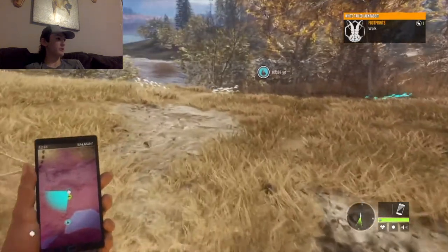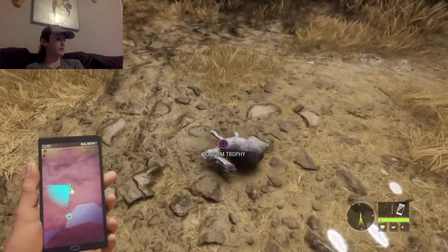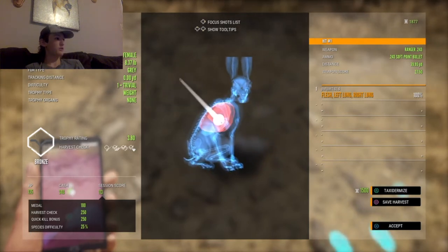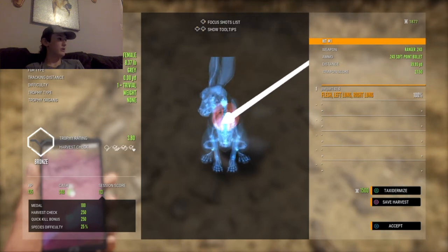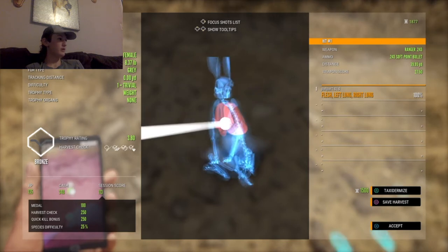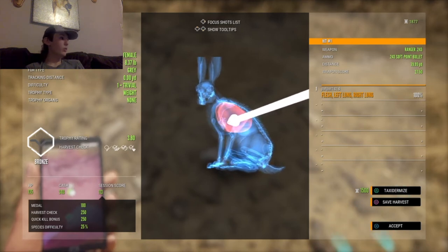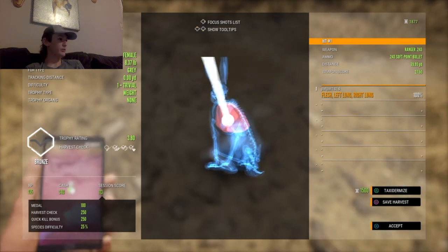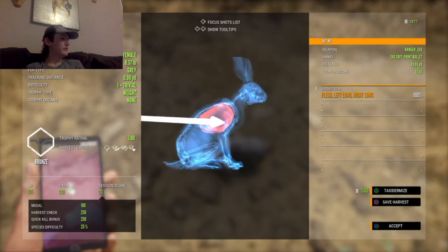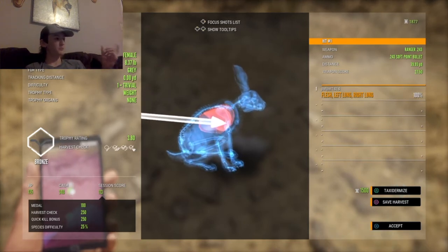That tells me I shot another thing here because the hunting pressure is back on it — that means it can die here. There he is, right in the left lung, through both lungs actually. There's your trophy. The fur type — it's a grey, it's a female, eighth pound. This is a level one difficulty, so not very hard to kill, you can kind of see that. It's a bronze — if you look at that little badge right here on the left, there's a little hexagon right there.